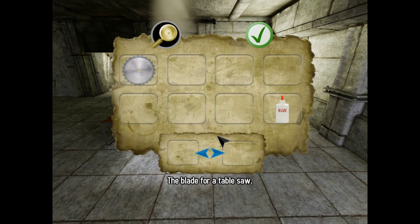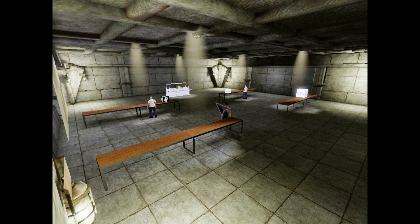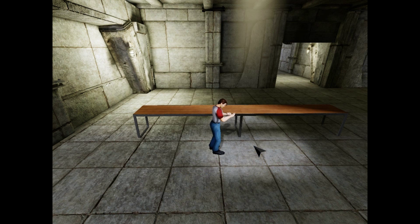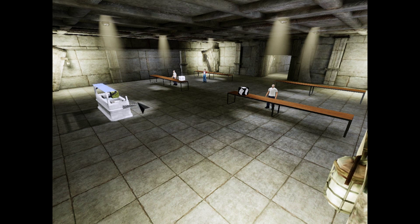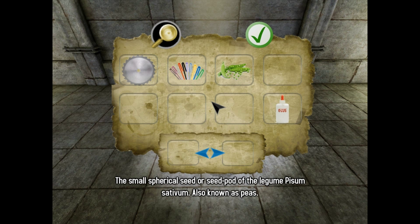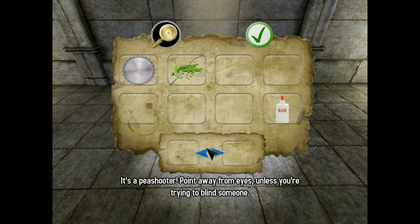It's the blade for a table saw. It's a straw that one could quite easily place peas inside if one were so inclined. Prison food — there's nothing else quite like it. The small spherical seed or seed pod of the legume Pisum sativum, also known as peas. It's a pea shooter — point away from eyes unless you're trying to blind someone.